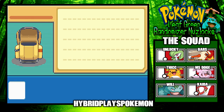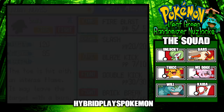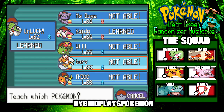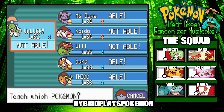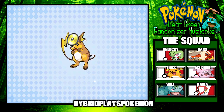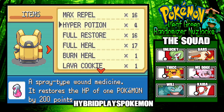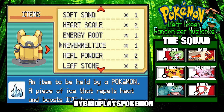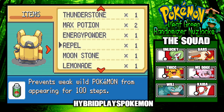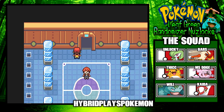After beating Lorelei, I'm going to teach Brick Break to Bars. I also want to teach Dig to Fick and get rid of Thundershock — Dig would be nice for a Ground-type move. Then healing up with Hyper Potions, Berry Juice, and Lemonade. Alright, let's head on to the next Elite Four member.